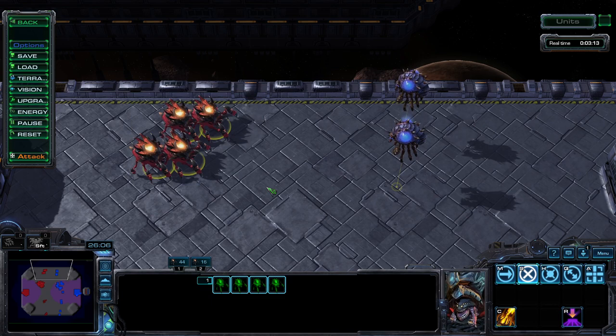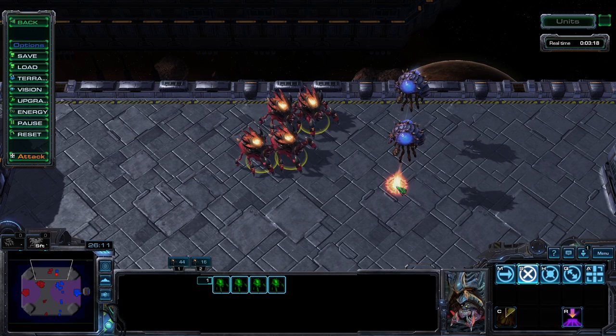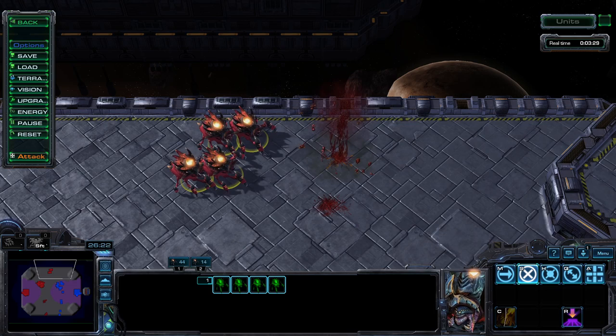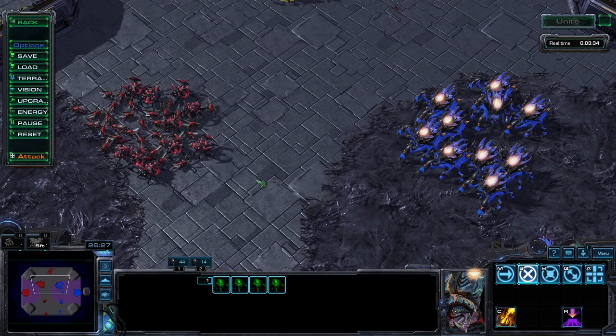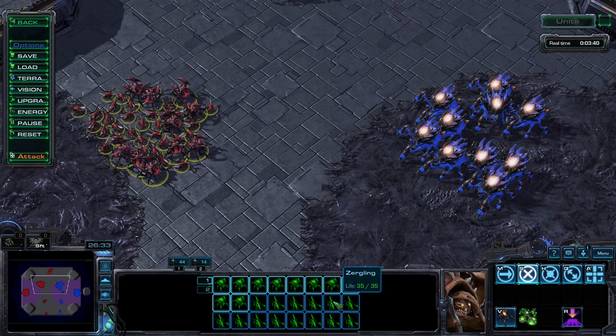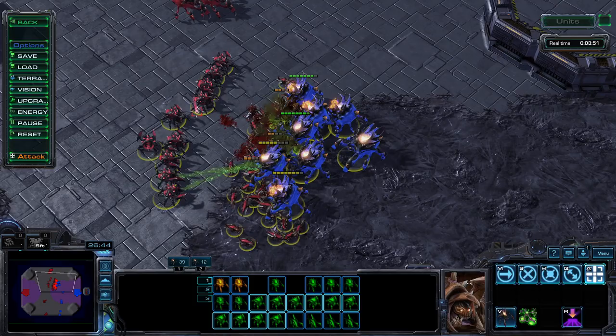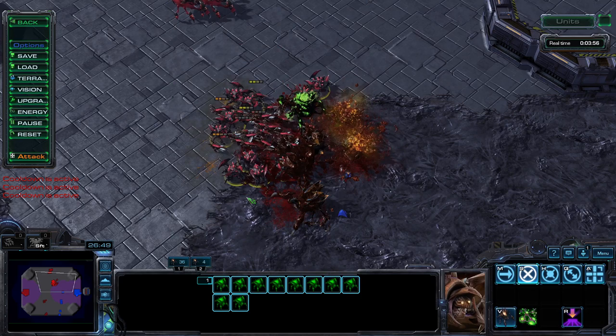Zerg players — you are very likely to see four ravagers in the phone booth knife fight that is ZvZ. Why four? Because that's how many it takes to one-shot overlords with vials. They just aren't really that effective in direct combat because they get overwhelmed so easily. Zerglings and roaches can dodge the vials with ease and already dominate the early and mid-game of the matchup. You could see some ravager use versus lurkers, but in a standard game there are better answers to lurkers at the time you would usually see them.